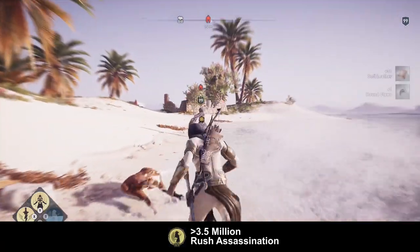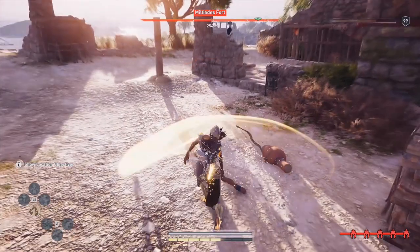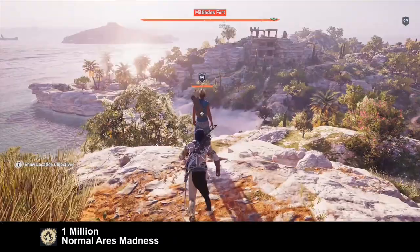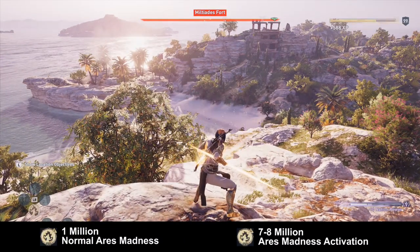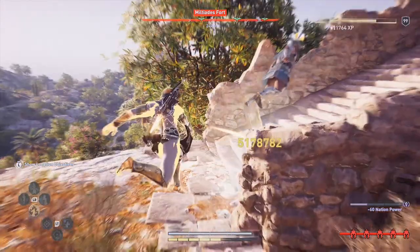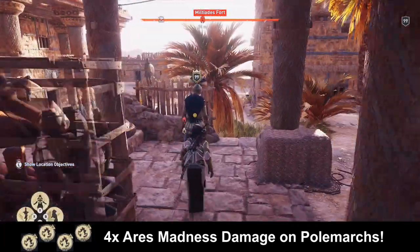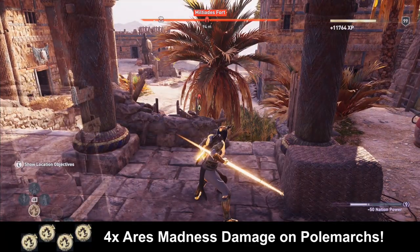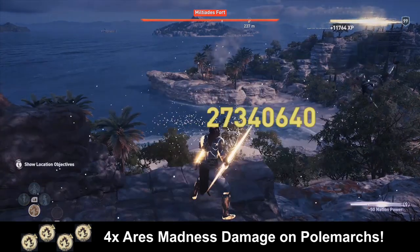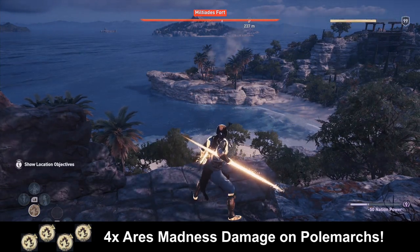Killing mercenaries with rush assassination is as easy as a stroll on the beach. I absolutely love to use rush assassination and this build will be fantastic for it. We still have the Ares Madness ability with 1 million on normal attacks, up to 7 to 8 million with the activation damage when you are in Greece. And what we recently found out: it deals 4 times the amount of damage when you use it on polemarchs. You can deal up to 24 to 27 million with that ability.